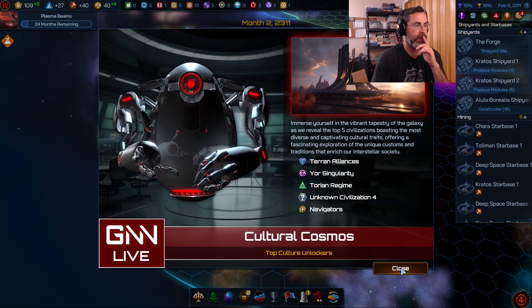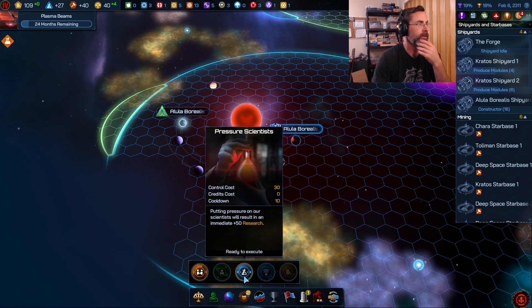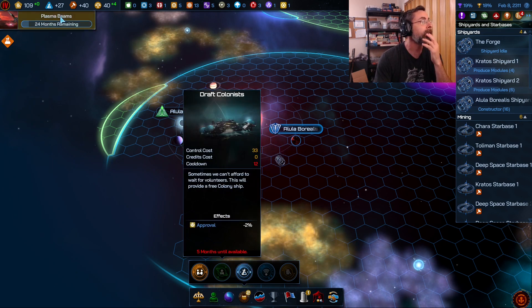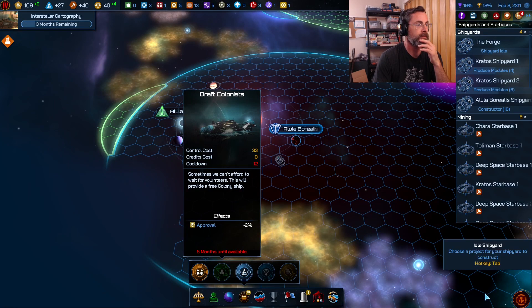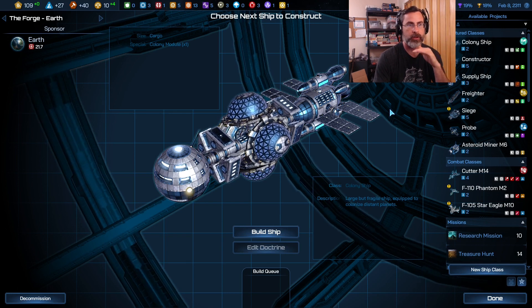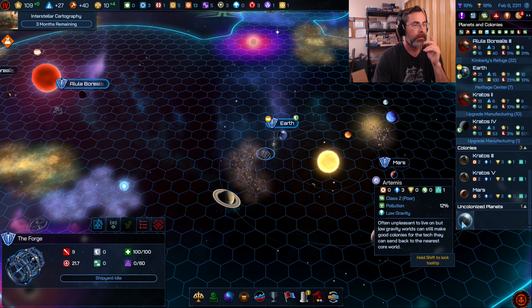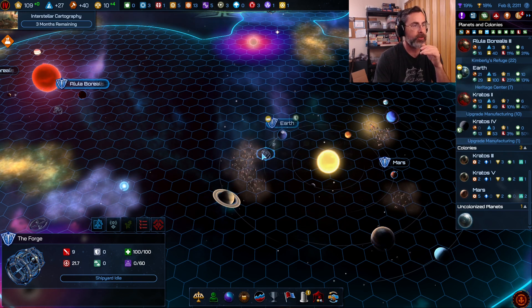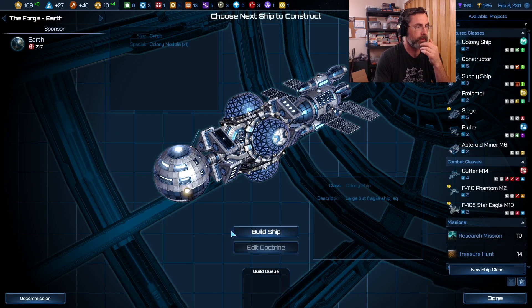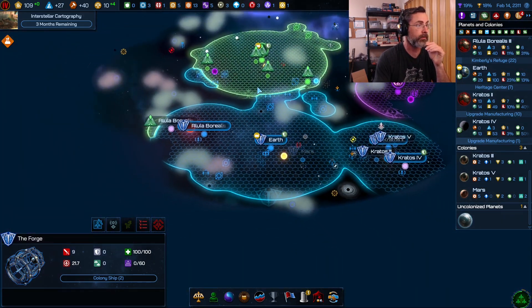Another executive order available — we're at the top of the culture list. We can pressure scientists for 30 control cost — yes please. Wait, are we researching plasma beams? I didn't mean to do that. Switch back to interstellar cartography and hit done. Earth's shipyard just finished the constructor — are there any planets to colonize? Let's check the planets tab. Artemis is right here, so we might as well grab it for a bit of research. Earth's population is nearly maxed at nine to ten anyway, so we'll pluck a colonist.